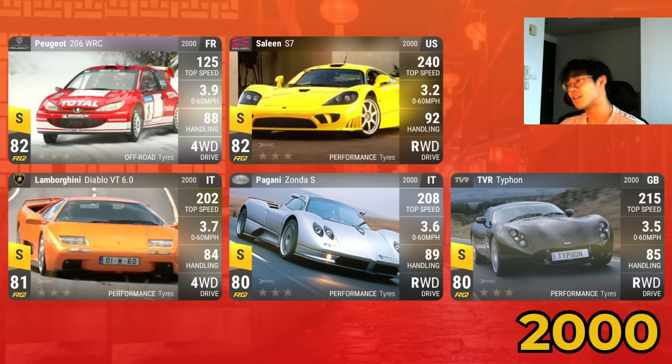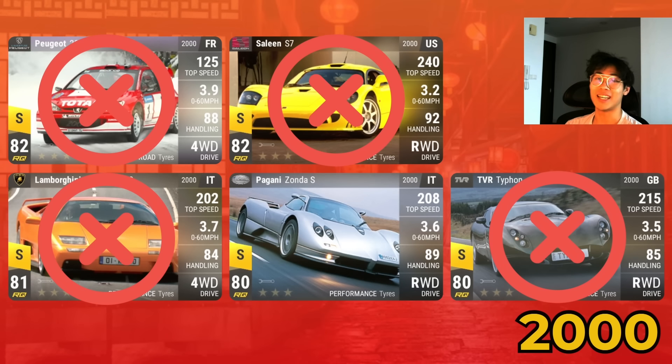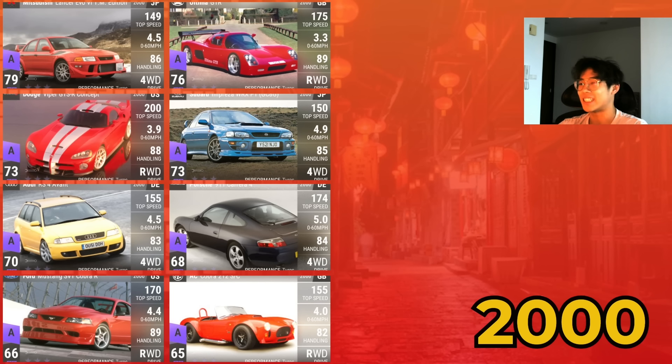Moving on to 2000 Legendaries: there are five, and these are cars many of us are familiar with since Hutch loves the 2000–2004 niche — the Pagani Zonda, the Saleen S7, and others have been used to win prize cars many times. The only one that actually made the cut was the Pagani Zonda S — not even the Peugeot 206 WRC. The Zonda S isn't a great legendary inclusion since it, the TBR, and the Lamborghini are probably headed to Epic tier eventually.